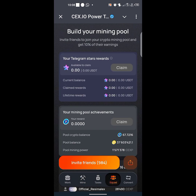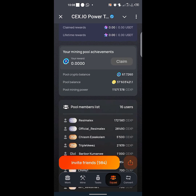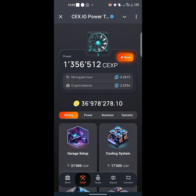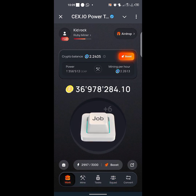If you have people to invite, you can also do that — it will give you more advantage. Go to your tasks first and perform the various tasks you see there, or go to mine, or go to squad. The squad section is for referrals — if you have people to refer, that will be better for you. You can also boost your tap limit, your multi-tap limit, and so on.